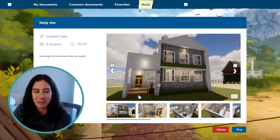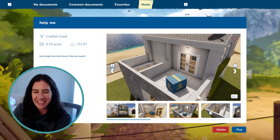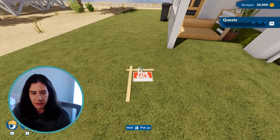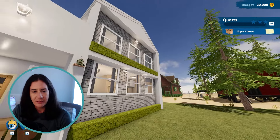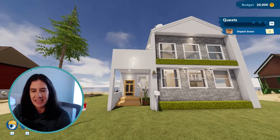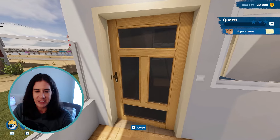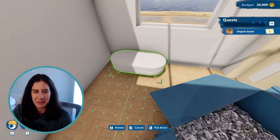I'm going to try out this one called Help Me First. It looks like it's mostly an unpacking job, which I really like. Oh, a little for sale sign. I always love to be inspired by the designs people have made. This one has a nice little entryway area here. Kind of interesting. It's always fun to see what people put into these.